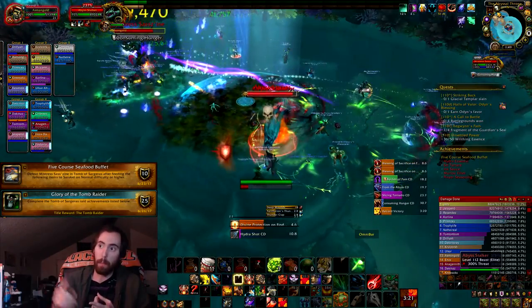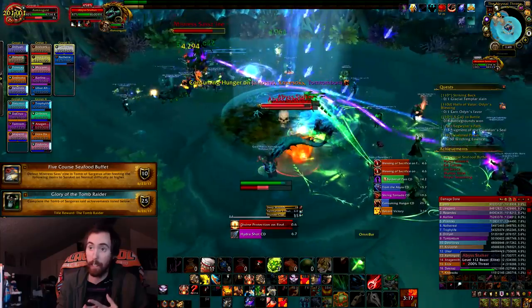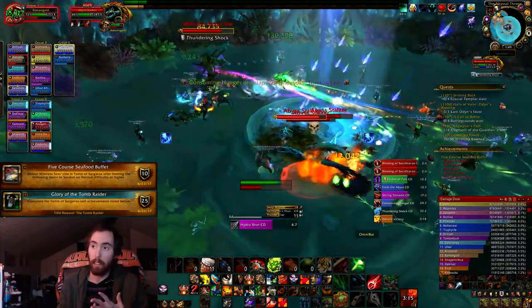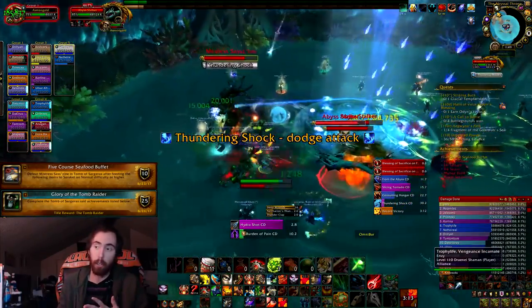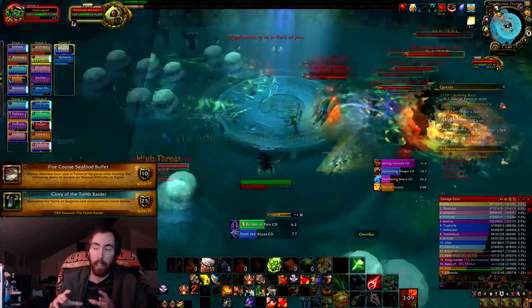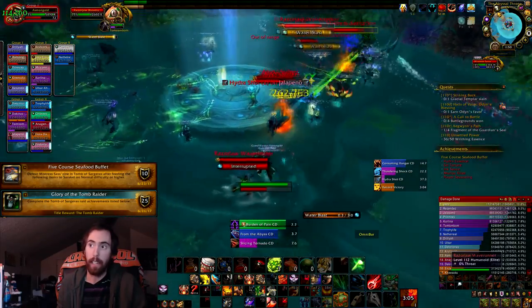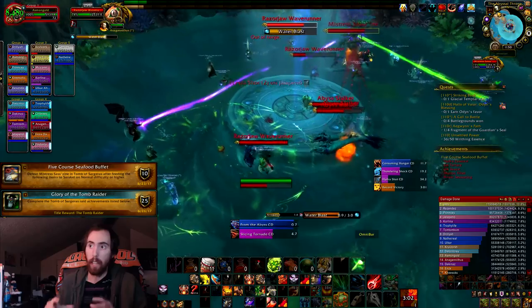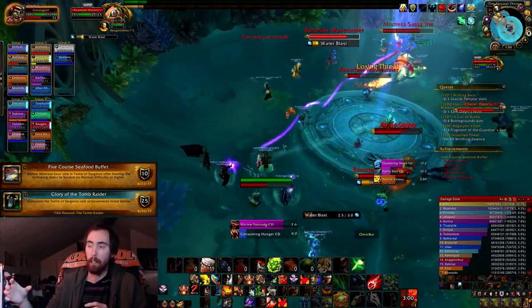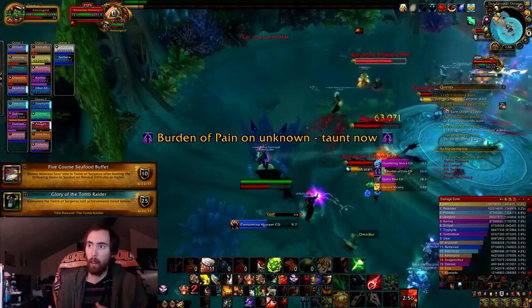The first thing he has to eat is one of the Abyss Stalkers. The second is one of the Murlocs. The third is a player. The fourth is a player that gets Hydra Shot on them, who needs to stack inside the little circle that he's standing in. And the fifth thing he needs to eat is the inkblot that you grab, put on yourself, and bring over to him.